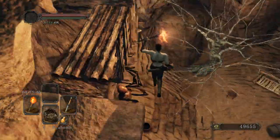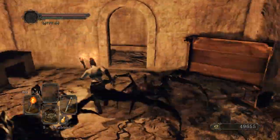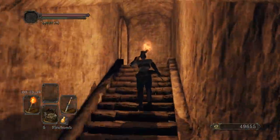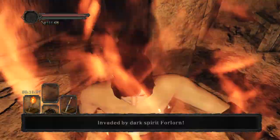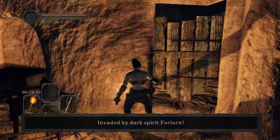Once again, we're going to drop down and break down this door very quickly so we can get around Forlorn up to the balcony and run through. Now, if Forlorn is not invading, you can kill the spiders in this hallway and the stairway, but if Forlorn is invading, you want to keep moving.